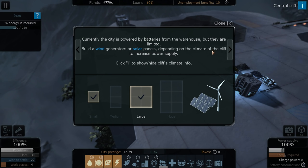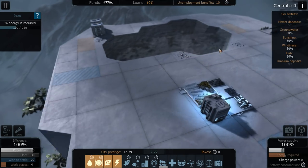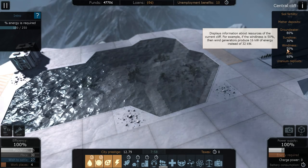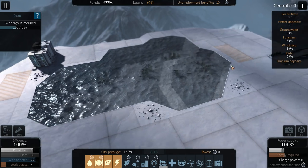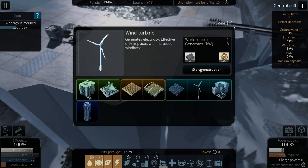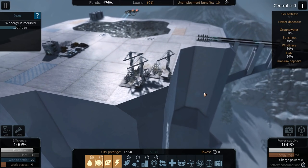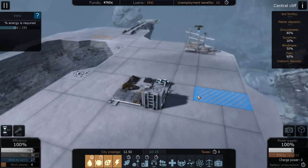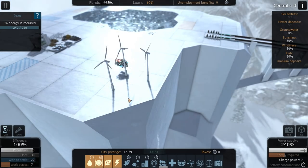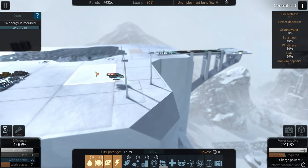We need some energy. We're powered by batteries from the warehouse but they are limited. We can build a wind generator or solar panels depending on the climate of the cliff. Groundwater 80%, sunshine 30%, windiness 50% - so quite good. Instead of producing 32 kilowatts it'll produce 16 kilowatts at 50% windiness. We could have a nice little section of wind turbines - let's do three of those, only 3 matter and 100 credits each.